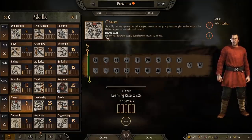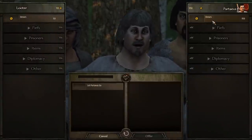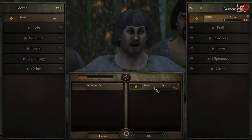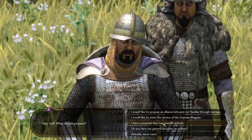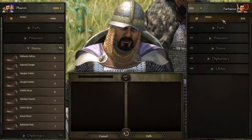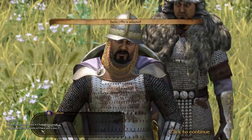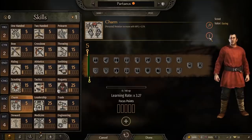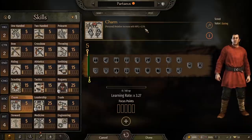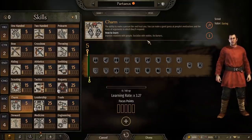Upgrading charm is most easily done by bribing looters and bandits to ignore you and have you both go your separate ways. It's a sometimes pricey way to do it, but it counts as bartering and it's a quick way to increase your charm. Apart from that, giving even the smallest gifts to nobles when talking to them, completing quests, releasing captured nobles, and having positive interactions in general is a good way to bump up your charm. Having a high charm will make people like you more, and it also helps in conversations where you need to convince an NPC to take a certain decision — for example, taking your hand in marriage.